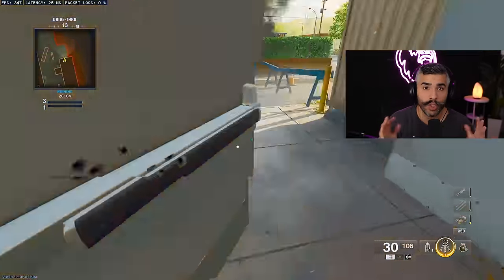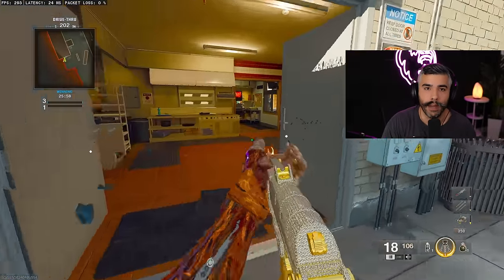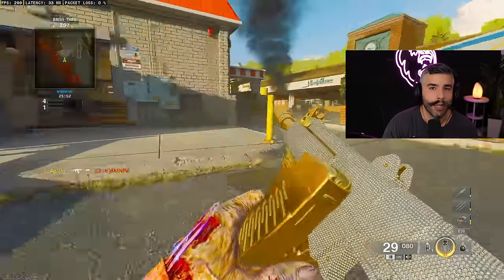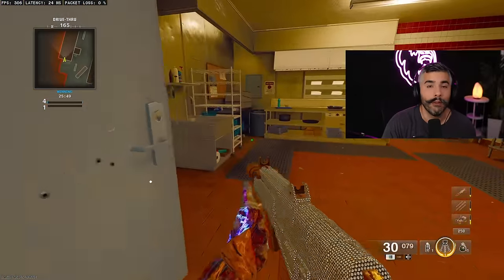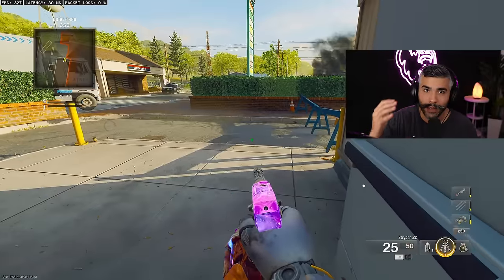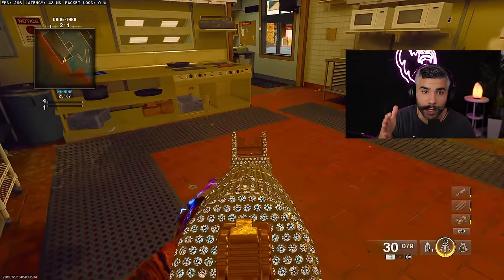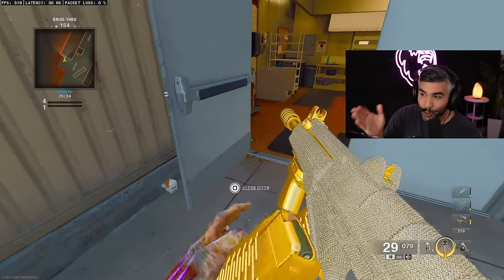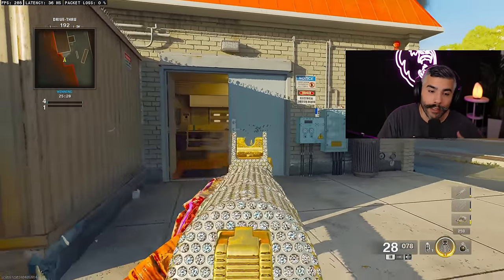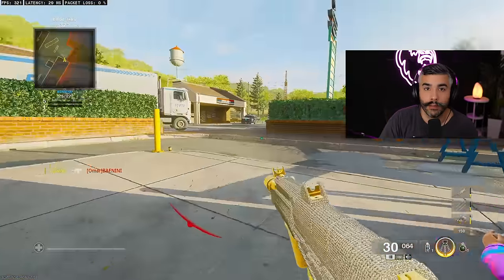Tip number five. You can shoot doors to open them, which is really useful. In previous CODs you had to physically open the door, which could put you in a bad position or let an enemy hear you coming. Now you can shoot them open. Also, don't forget you can wallbang through them — shoot the door open and if you think an enemy is in a corner, shoot through the door. You'll either get hit markers or confirm nobody's there without having to overextend.